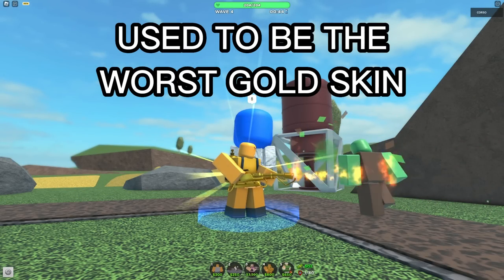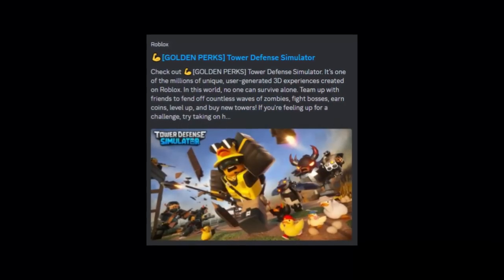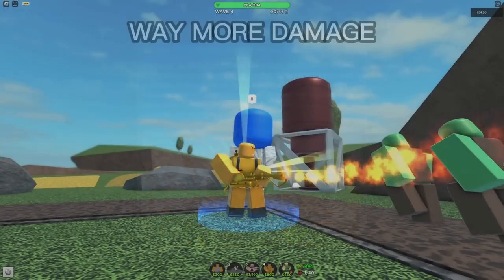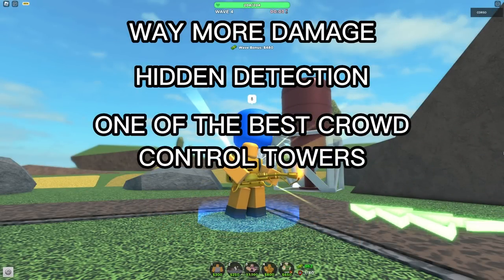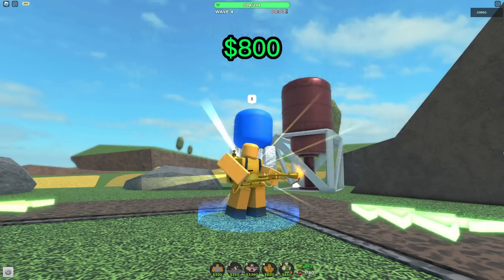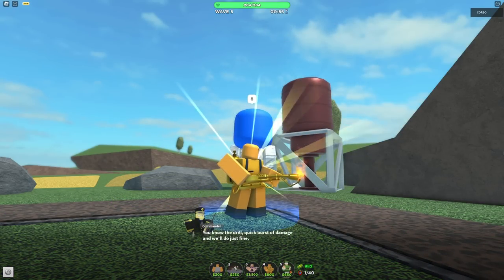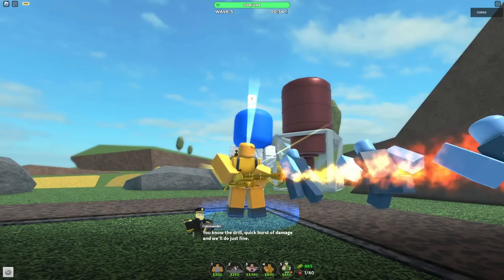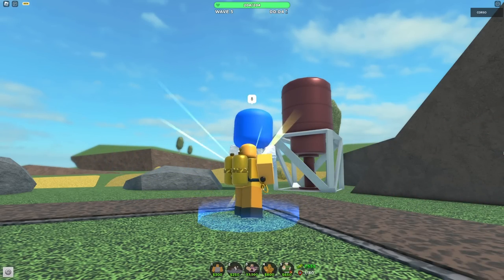The Gold Pyro is a true rags-to-riches story. It used to be the worst gold skin, having hardly any difference in stats from the base pyro. This changed significantly with the gold perk update, and now it deals far more damage, has hidden detection from level 0, and is probably one of the best crowd control towers in the game. It costs 800 cash, so you're unable to place it on round 1. But once you can afford it, it'll easily carry you against any crowd of enemies. Its flame floor attack damages any enemies within the radius of attack, meaning there's no limit to how many enemies it can kill.